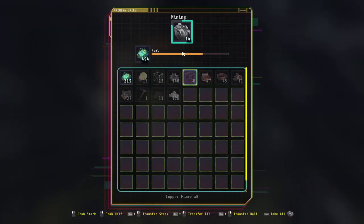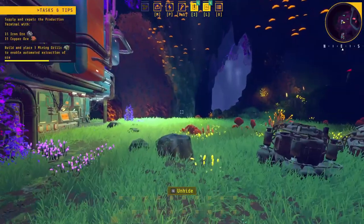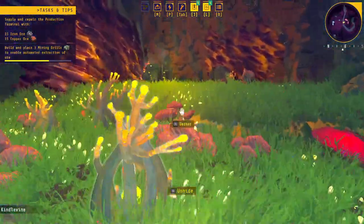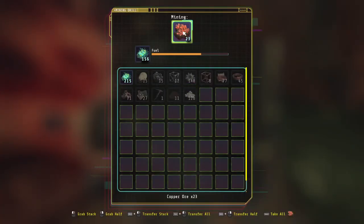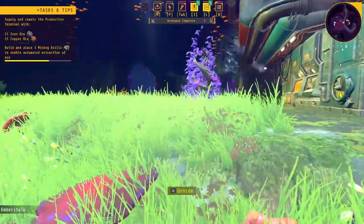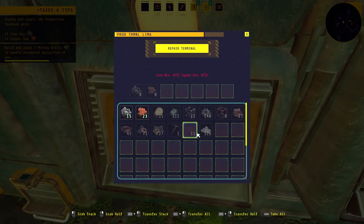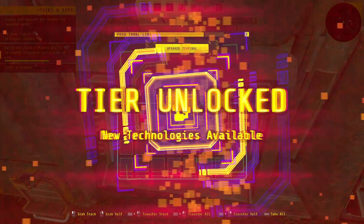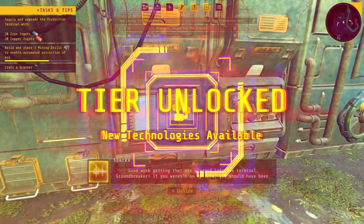I think we should have enough now — there's 15 iron ore. Run over here, grab the copper, stick them in here, and then we upgrade this thing, which is actually gonna get us a little bit more research. This is something I thought I actually liked: if it requires a certain amount, you can shift-click an entire stack in there and it'll only allow you to put in what you actually need.